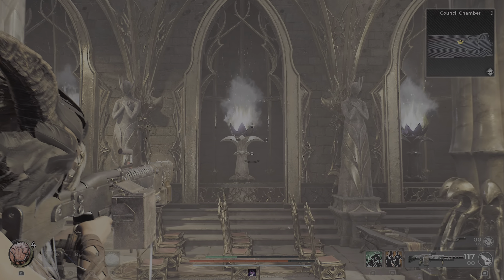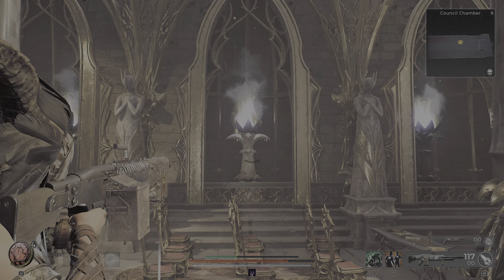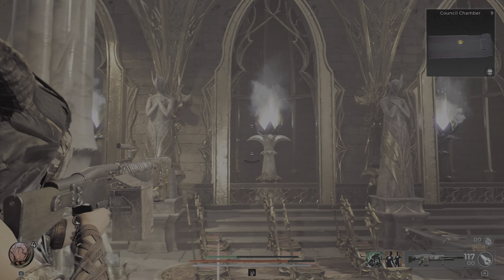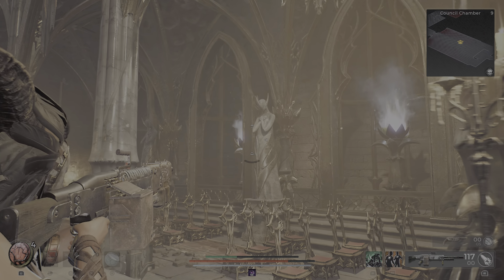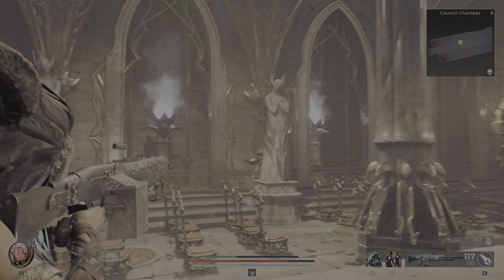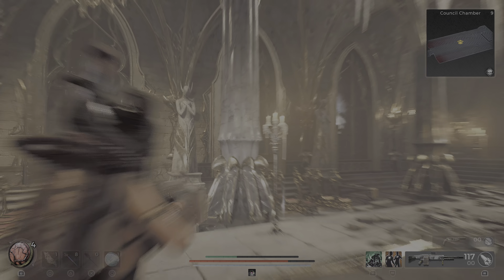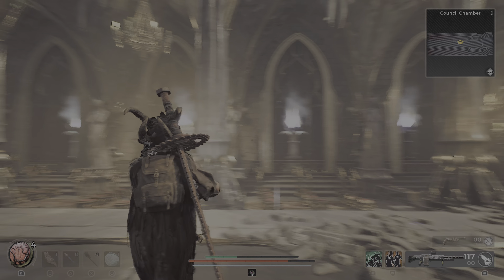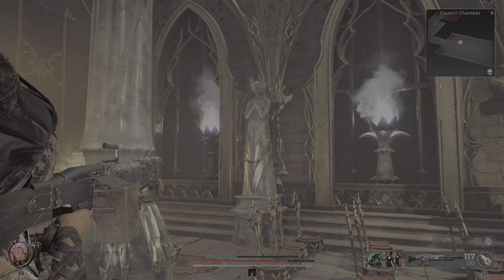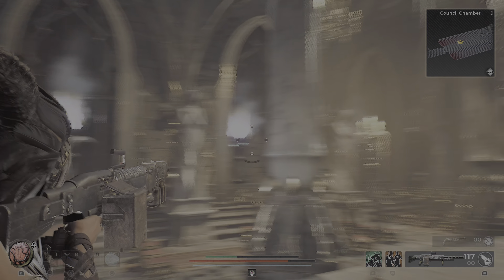If you shoot that one, that would convert into purple, and if this were purple it would turn into white. What I preferred was making sure that this one, this one, and this one were the same color, so I can just shoot the one in the middle and those two would turn into the opposite color. Once you have that, you can just turn those three into white.